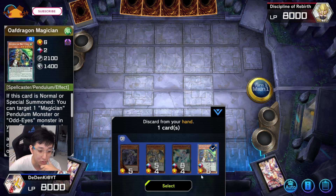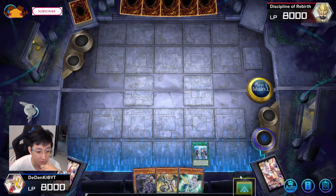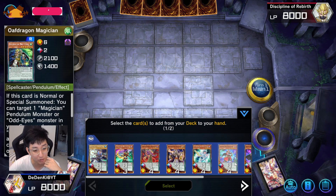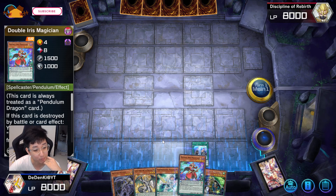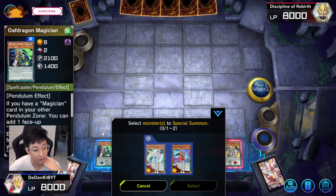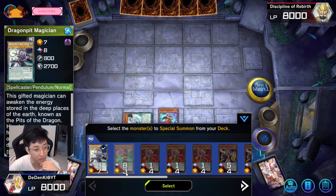I'll throw away Odd Dragon because I still want Luster Pendulum so I can destroy it. I already have Harmonizing, so I need a low scale here. I'll take Odd Dragon along with maybe Double Iris. Actually Double Iris might not be that useful here — setting Luster Pendulum here. The bad thing is I can't even use its effect to destroy because it won't be destroyed. I'll just Pendulum Summon with this too. It's a pretty weak hand but let's see what we can do. I'll still bring in my Dragon Pit.